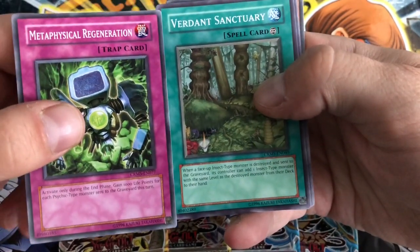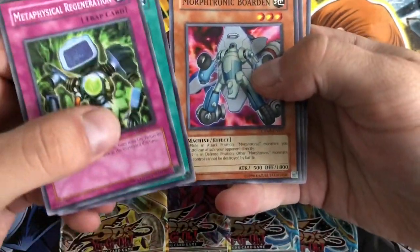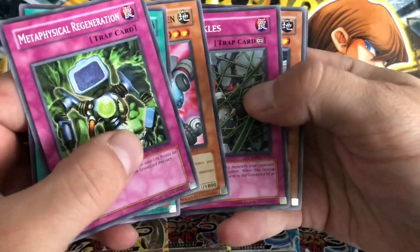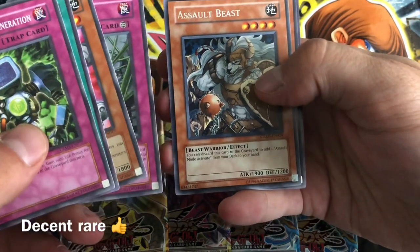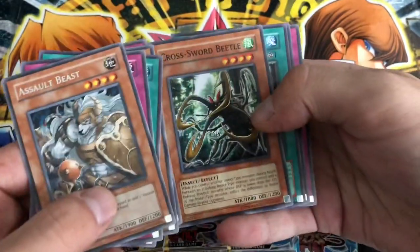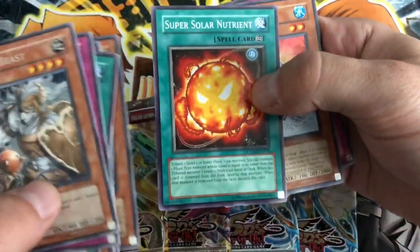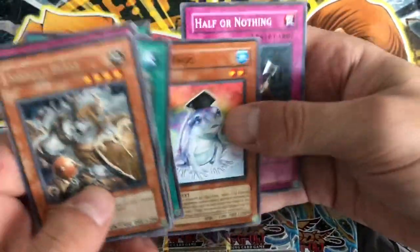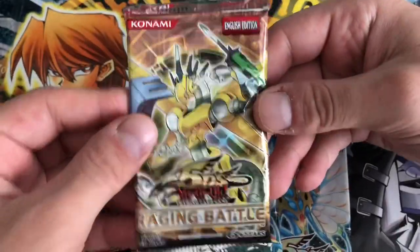So we have a Metaphysical Regeneration, a Verdant Sanctuary, Morphtronic Borden, and Ivy Shackles. Salt Beast. The packs in tin cards are bent a lot. Super Solar Nutrient - we've been using that in a Duel Links deck recently. Dupe Frog and Half or Nothing.